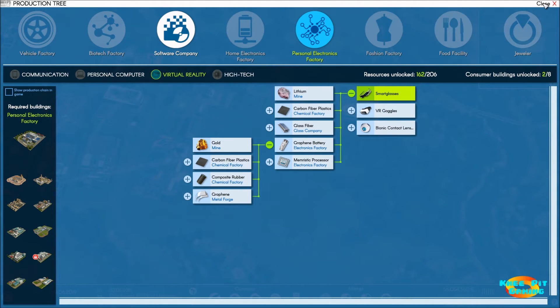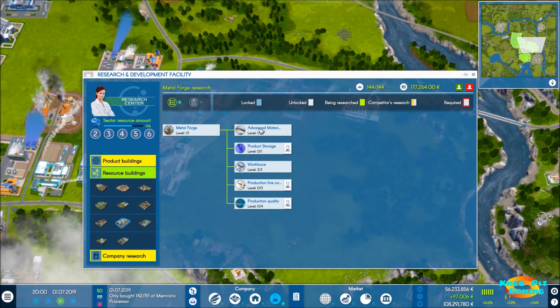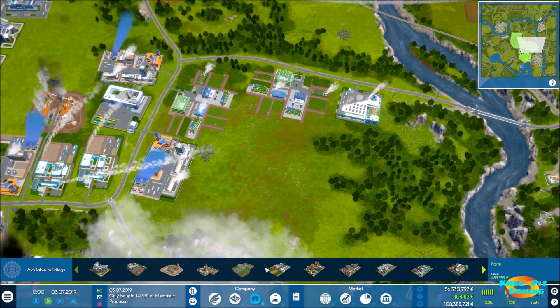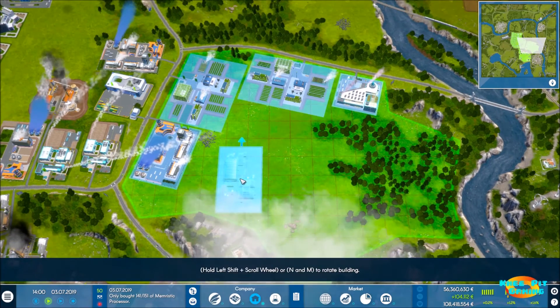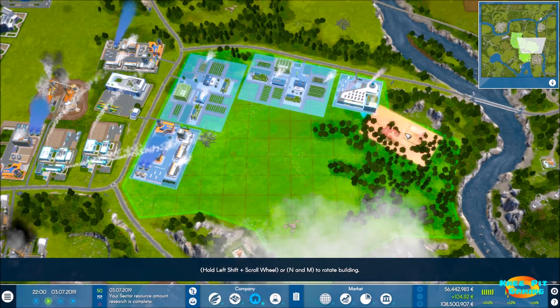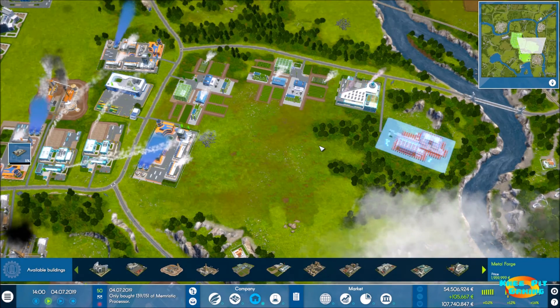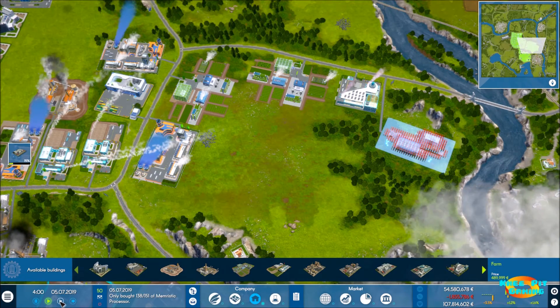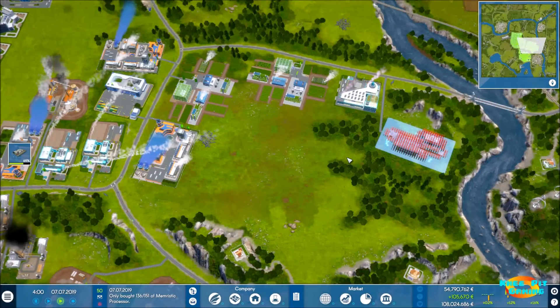The first three items in the graphene battery production tree are taken care of. Now we need a metal forge — graphene is made there — and the graphite and chemicals we won't have to worry about since we're already making those. The metal forge is maxed out with everything we need. It costs about 2 million and we're going to put it back in this corner.